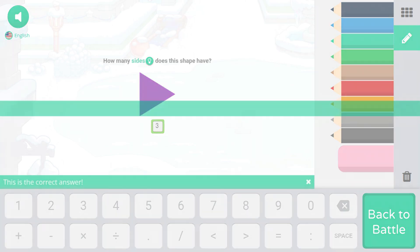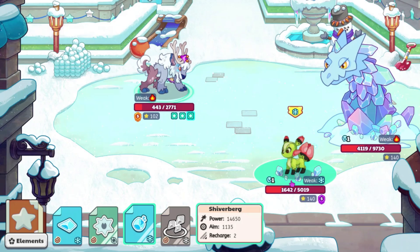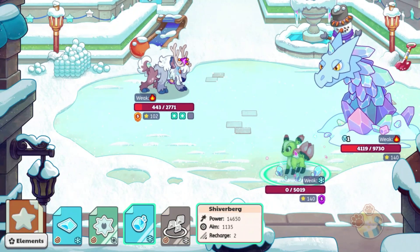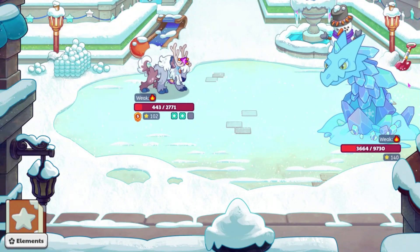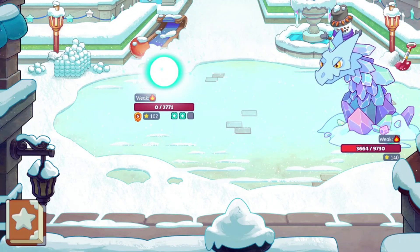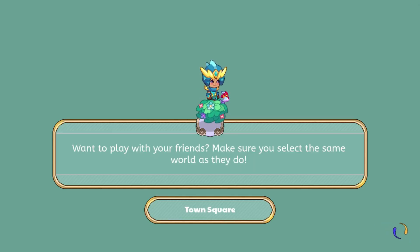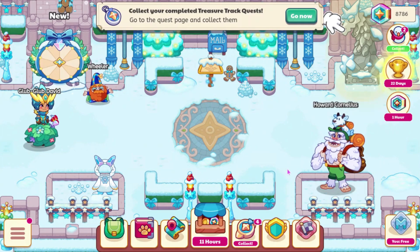Let's go ahead and use Shiver Burg right here - we're probably going to lose this unless something crazy happens. There goes Flora Fox and that does 455, so a bit of damage, but yeah, we lose. I guess I'll try and find some other pets that have this status effect update, because I think it might only be for certain pets, or maybe I just got really unlucky with Embershed.